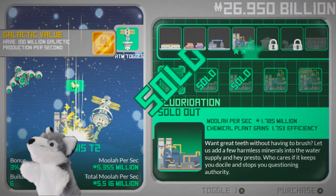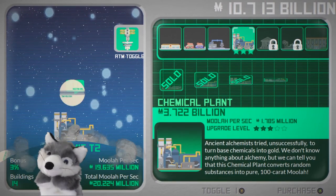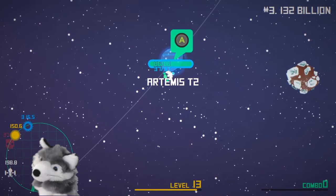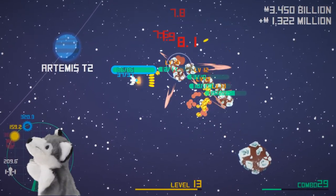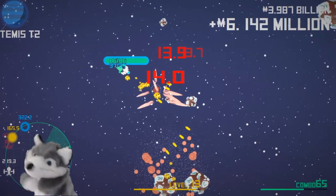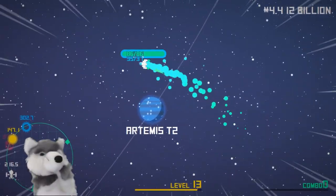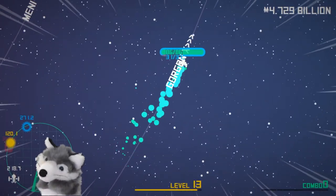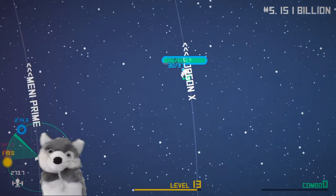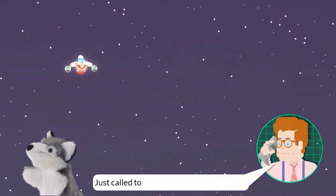Released on the 27th of July by Nosebleed Interactive and available on Steam, Vostok Inc. sees you acting as the CEO of the titular company and gives you a singular goal: become dirty, messy, rich — rich enough that you could buy entire planets. Defying genre boundaries, Vostok Inc. is part twin-stick shooter, part space exploration, part idle clicker game, and part minigame fun time. It blends these elements excellently with a thoroughly 80s go-getter aesthetic, a charming graphical style, fun music, and a great sense of pun-laden humour.